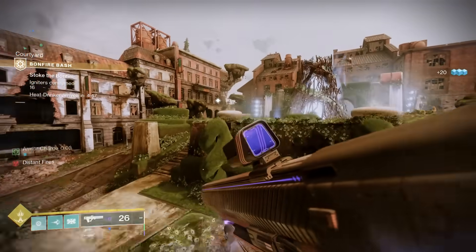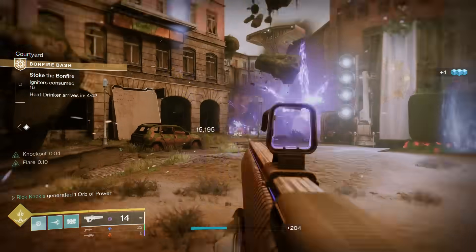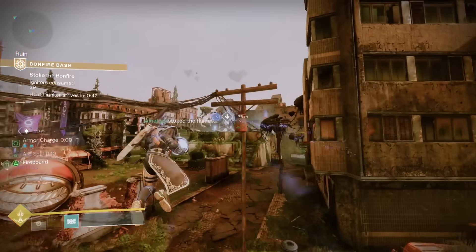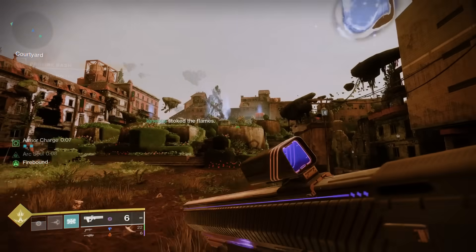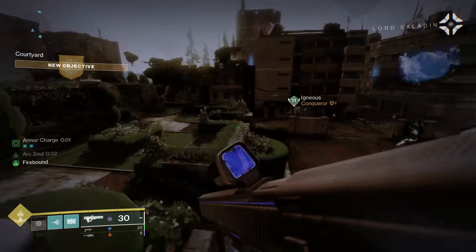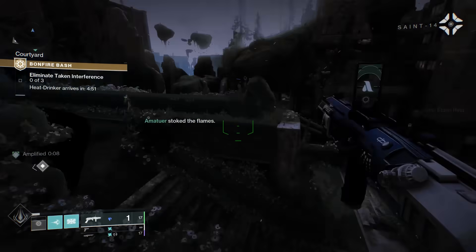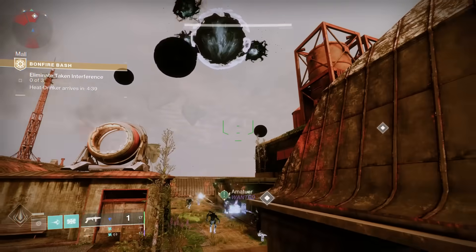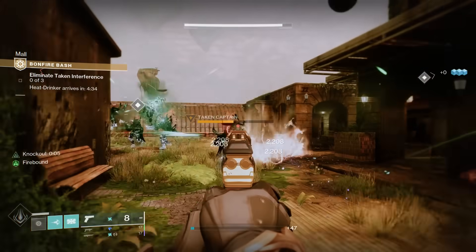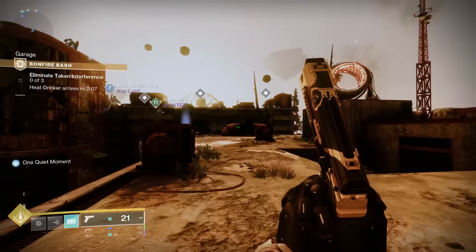The more igniters you get during the Bonfire Bash, the more resources you acquire. There is a cap: if you reach 30 igniters consumed, the timer stops and the boss instantly spawns. Sometimes a bunch of Taken will spawn and you have to head to rooftops to kill a blight and a specific Taken enemy. Be sure to use the man cannons throughout the arena to get around much faster.